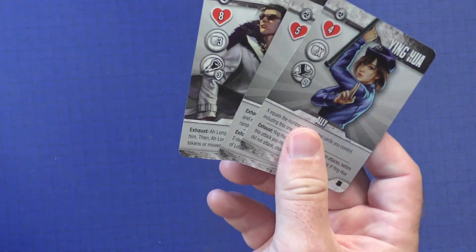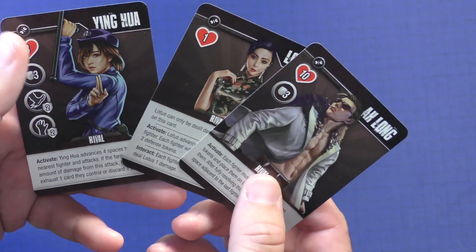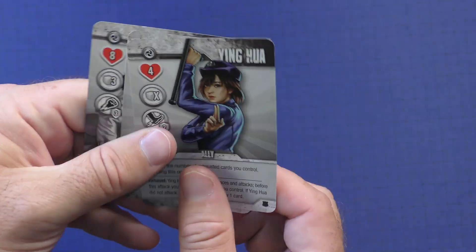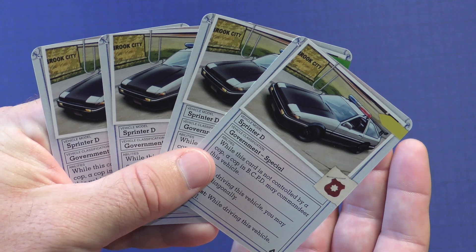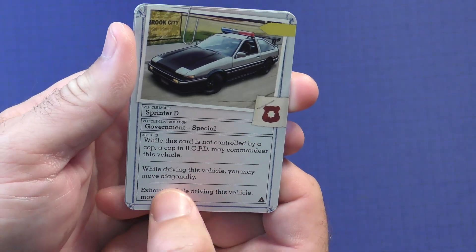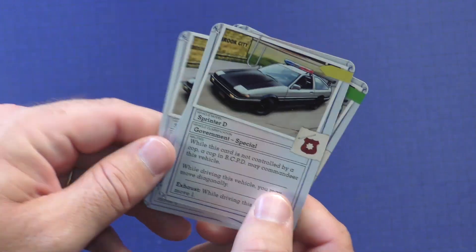You're also going to get an ally and a rival card for each character. These can be used in Street Masters as well. The rivals make the game harder; the allies make it easier — add those as you see fit. You'll also get four new cars. These can be your starter cars or just go into the vehicle deck. When driving a vehicle, you may now move diagonally and can exhaust it to move once. Anybody can commandeer those.